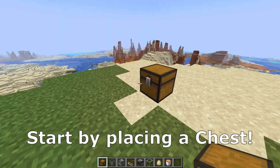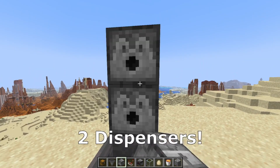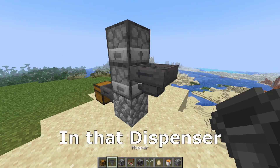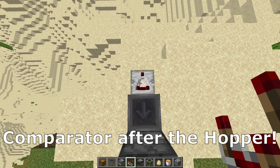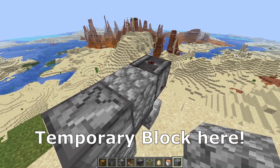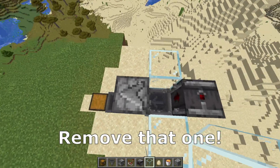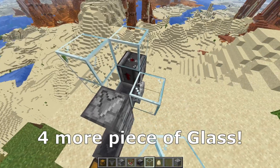Start by placing a chest and hopper into the building block, then place two dispensers. Add a hopper, a building block behind it, and a comparator after the hopper. Place an observer looking at the comparator and a temporary block. Add glass here and here, then remove that block. In that dispenser, place a lava bucket and four more pieces of glass.